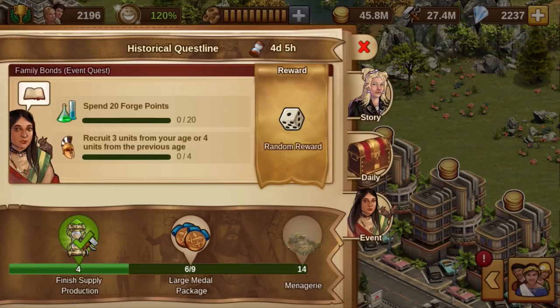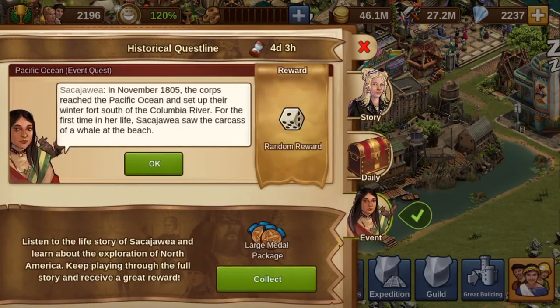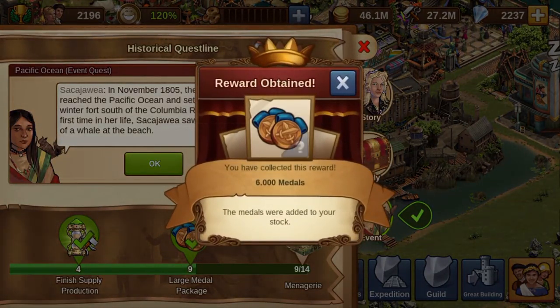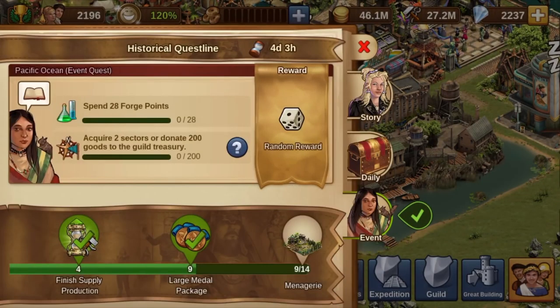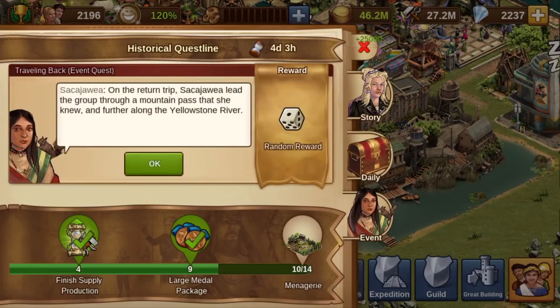If you are asked to recruit military units, these can not only be received from military buildings or quests. Your Alcatraz can complete this quest, and the last small platform before every big platform of the first 3 levels of the guild expedition also provides unattached military units.